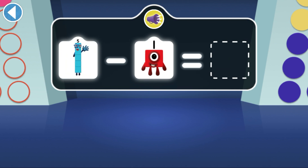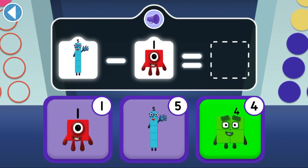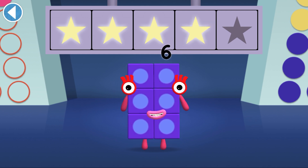Five's head is falling into the magic hole. Which number block is left? You won five super shiny stars.